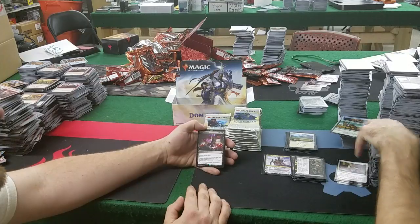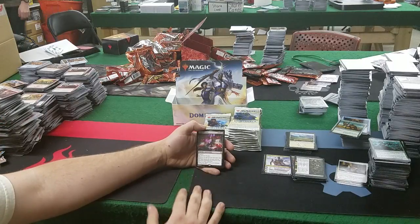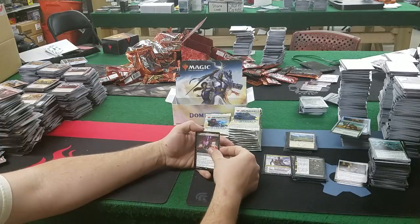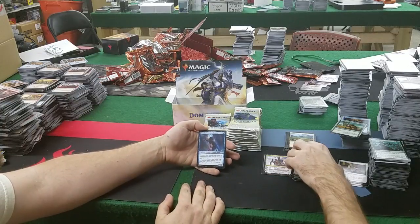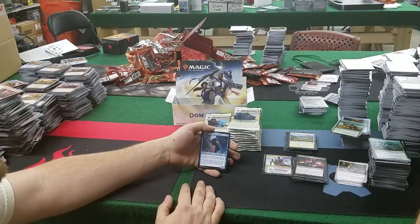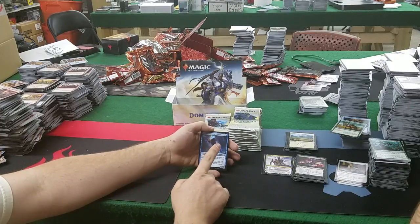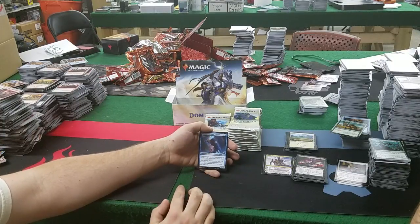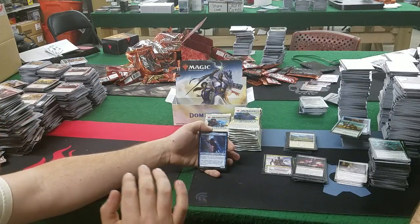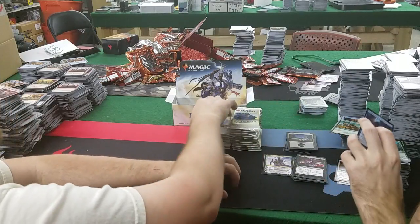Lich's Mastery: 3 and 3 black with hexproof — you can't lose the game; whenever you gain life, draw that many cards; whenever you lose life, for each 1 life you lost, exile a permanent you control or a card from your hand or graveyard; when it leaves the battlefield, you lose the game. It's so risky — I love it. Tetsuko Umezawa, Fugitive: 1 and a blue for a 1/3 — creatures you control with power or toughness 1 or less can't be blocked. This is going to be a thing in any format — cheap little wizards and merfolk poking people.